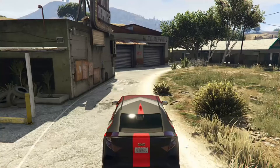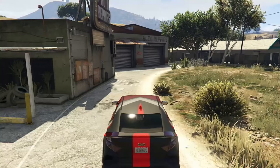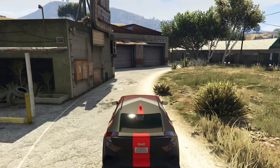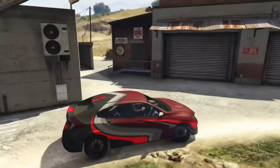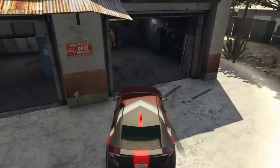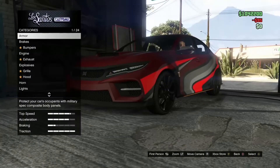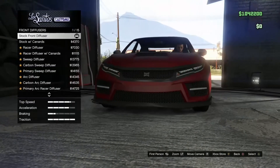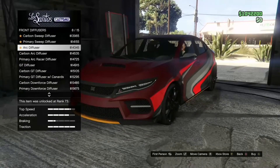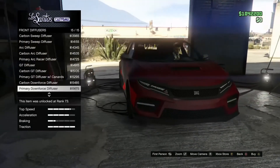Hey guys, welcome back to another video. Today we are customizing the Rapid Sugo — I can't say that word properly — let's just call it the Honda Civic because that's basically what it's based on in real life. We are in Sandy Shores. This is the podium vehicle and I did want to win it today, and I won it, so I thought we'd do a video.